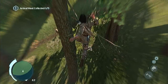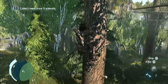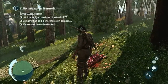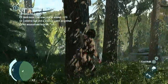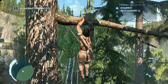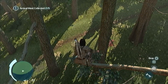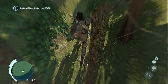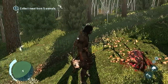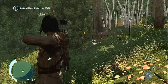So here I get an air assassination. That's two of the three animal types that I need, and one of the two air assassinations. And there's the second one.